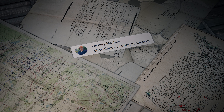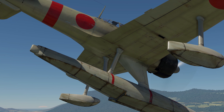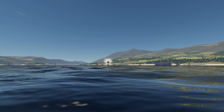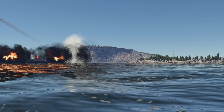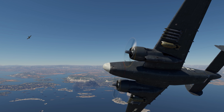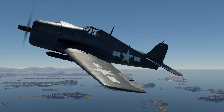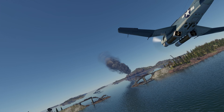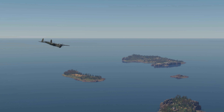Zachary Mayhew asks: what planes to bring in naval realistic battles? Your choice depends on battle rating and tactics. Seaplanes like the A6M2N work well for capturing points. If you expect to attack boats, use planes with a hefty number of rockets and small-caliber bombs — for instance, the American PV-2D Harpoon or the British Firefly FR-5. Fighters with more firepower, like the F-6 Hellcat, will be more universal. For attacking big ships, your best choice would be planes with torpedoes and large-caliber bombs, such as the BTD-1 and the Junkers 288.